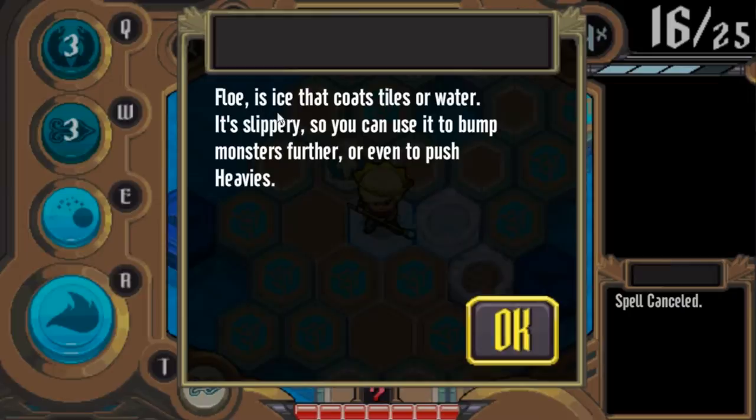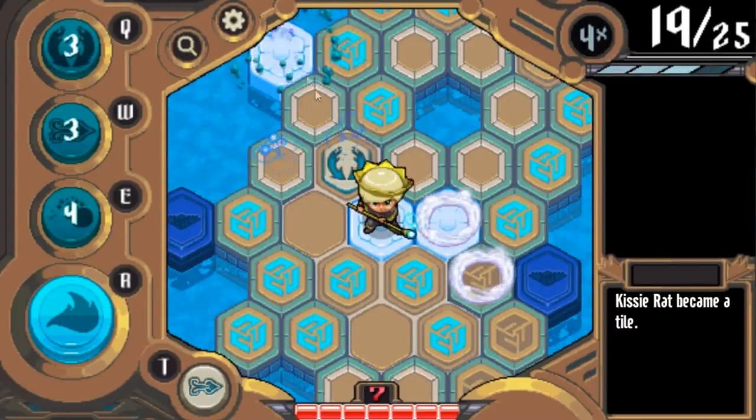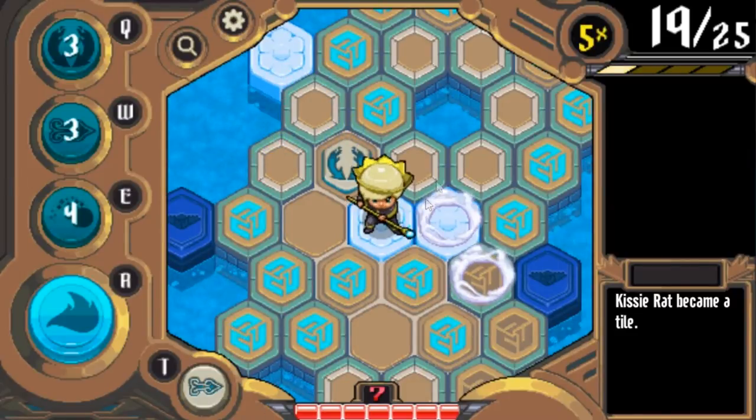Now I walked on this flow and it tells me what flow does — this only happens in early games. Flow is ice that coats tiles or water. It's slippery, so you can use it to bump monsters further or even push heavies. I'm going to throw a snowball at him — boom, there we go.